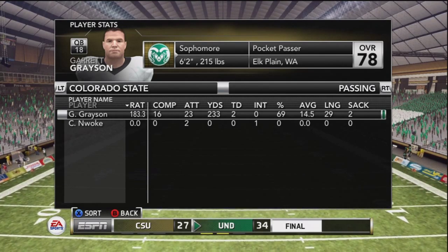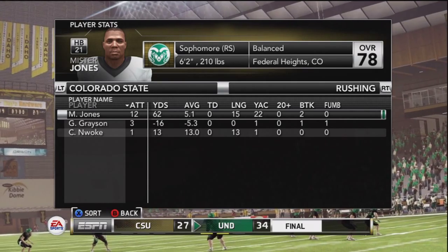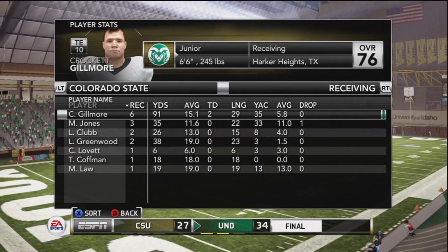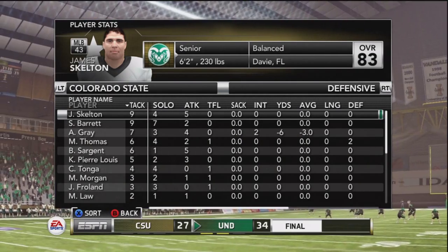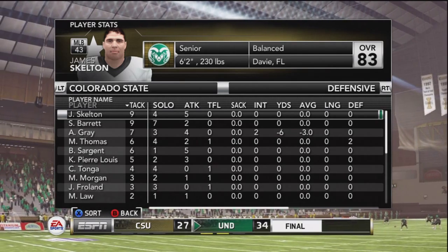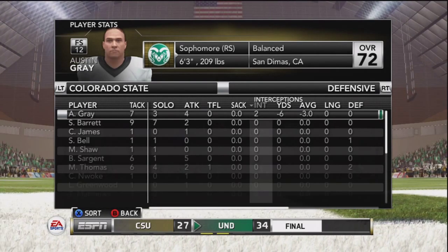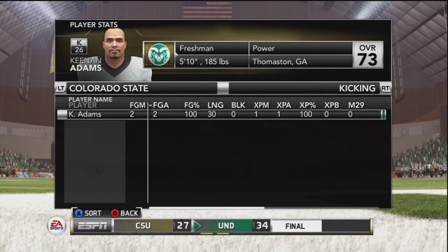Special teams has done well, at least on the kicking side. Jones — not a good day running for the Colorado State Rams. But look at this — Crockett Gilmore: six for 91 and two touchdowns, going along with 29. Tearing up our defense — that's frustrating. I always hate it when there's one guy who just burns you to pieces. It's so frustrating when you can't stop them. But that's what happens when you have a defense like we have right now.